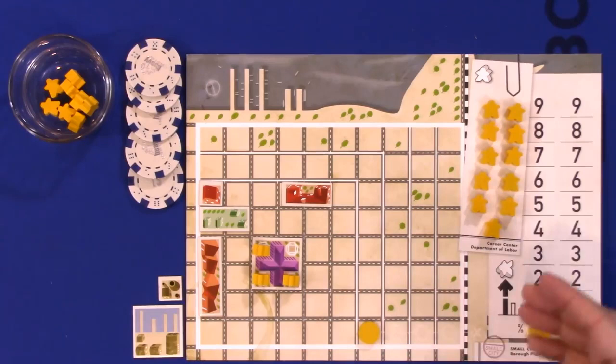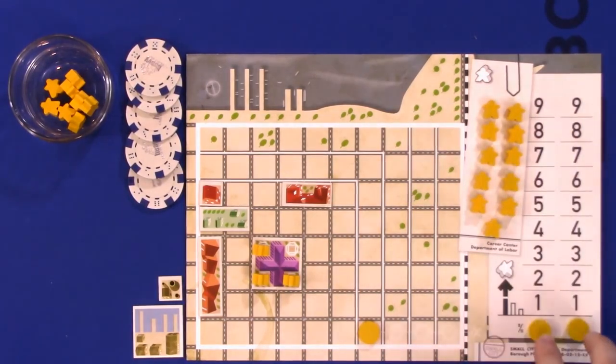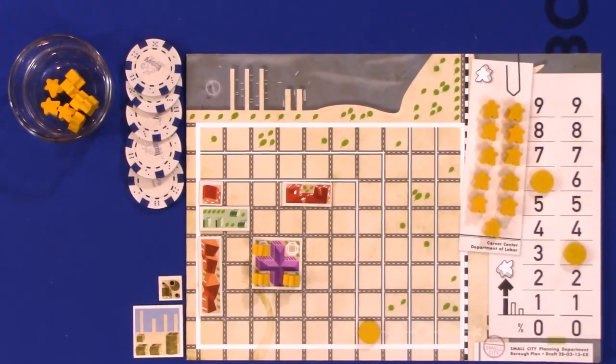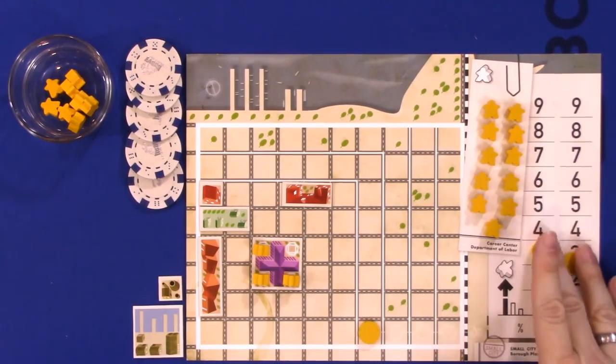On the far right, you see some numbers that track the pollution throughout the game. The left column is the tens and the right column is ones — so there's 63% pollution demonstrated.